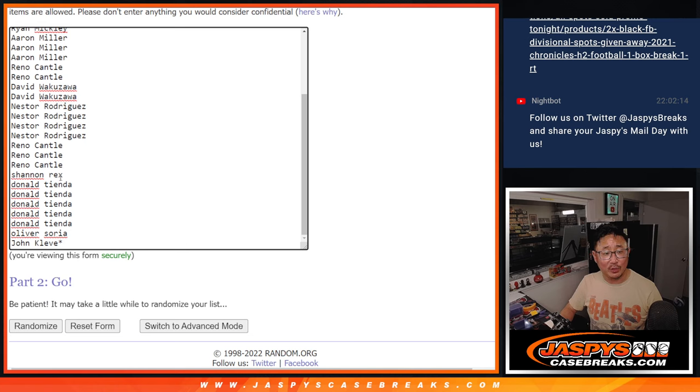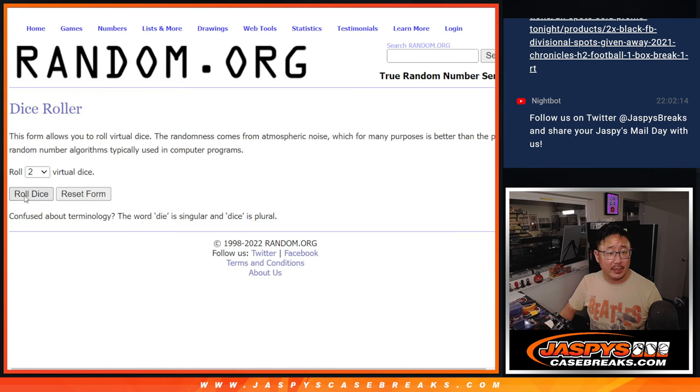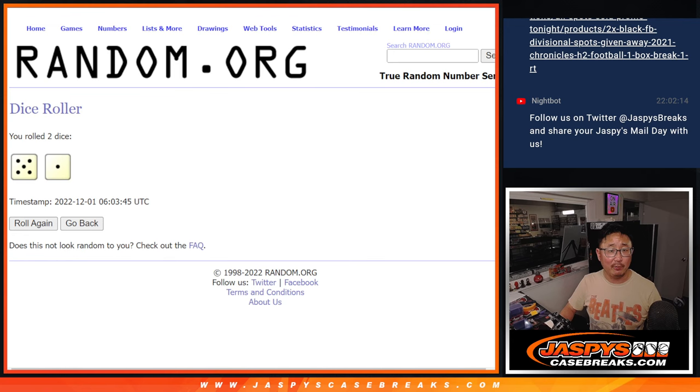A little bit of a late-night rally here as well. Thanks to this group right here for making that happen, late-night-wise. All teams are in. We're going to do the break first, and then a different dice roll for the giveaway part — giveaway randomizer.